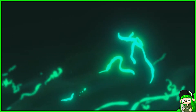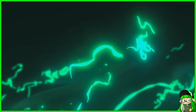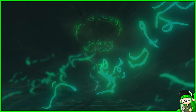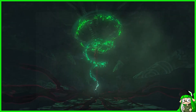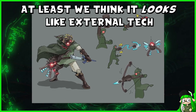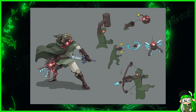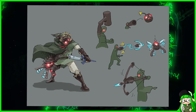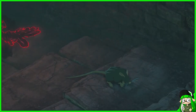This is probably the most commonly mentioned idea on the internet so far: that the green energy will give Link the ability to shapeshift his right arm into different forms, similar to concept art for Breath of the Wild. In that art, Link is using external Sheikah technology to morph his arm. We feel like Nintendo may have adapted this early idea into Link using a power from within his body to do this to his arm instead.